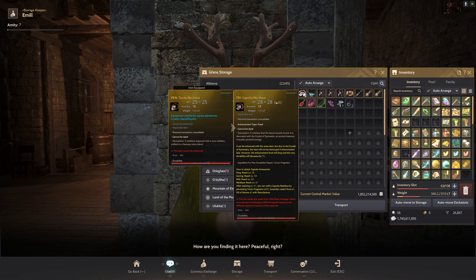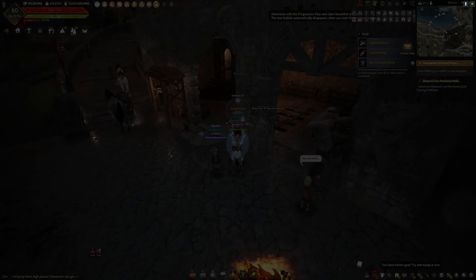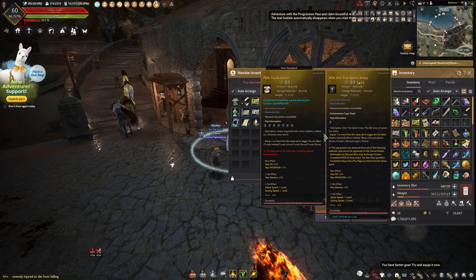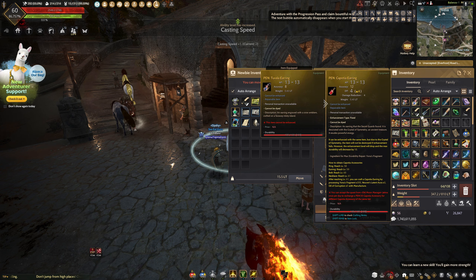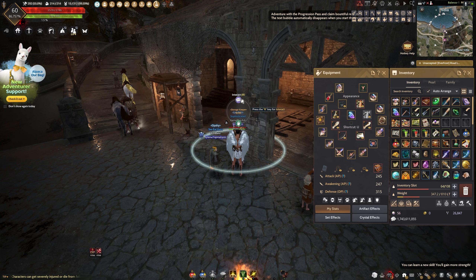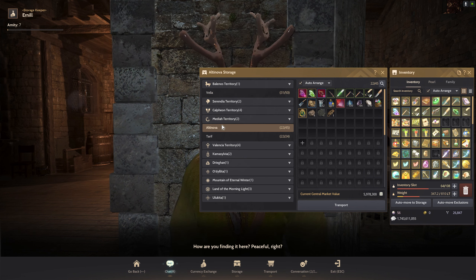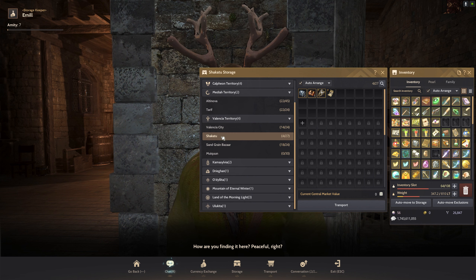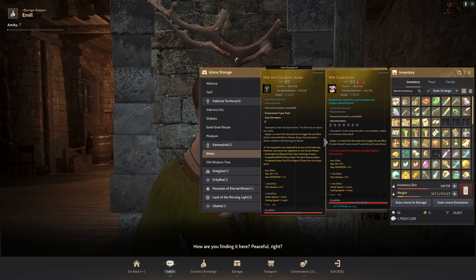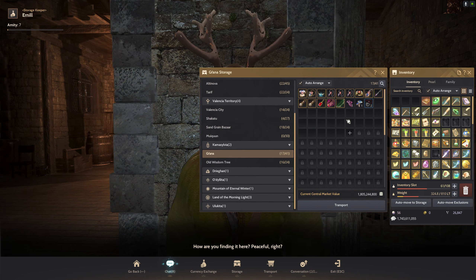This one is good — 28, 18. Yeah, this one is better than the Tuvala. Let's wear them. We got these as better gear. Let's put away the Tuvala gear. Maybe they can be used by another character, which is nice.